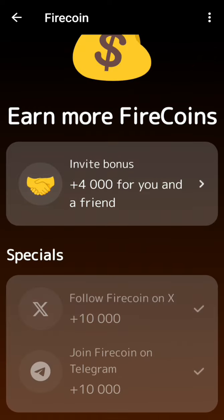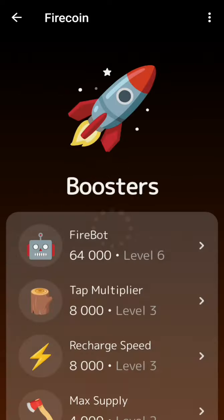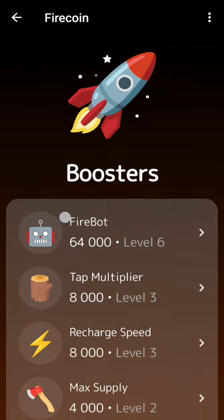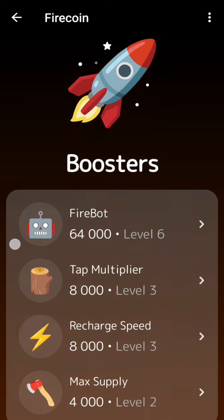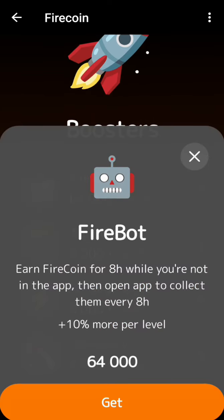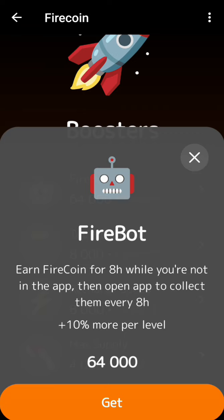You can click on earn, do some tasks to earn. You can also boost — you can see they have fire boots here. This boot will help you with tapping when you are earning. I've already got it, it's on — I'll just activate the greedy boot.